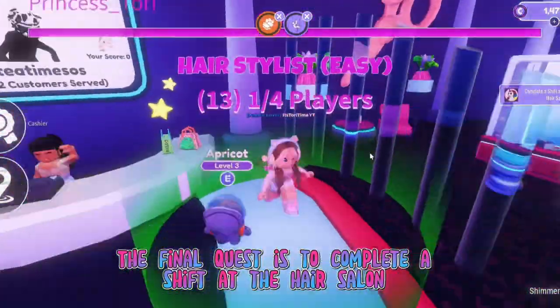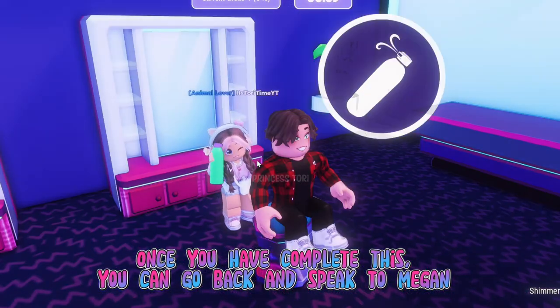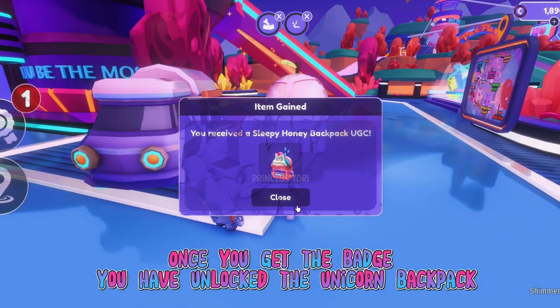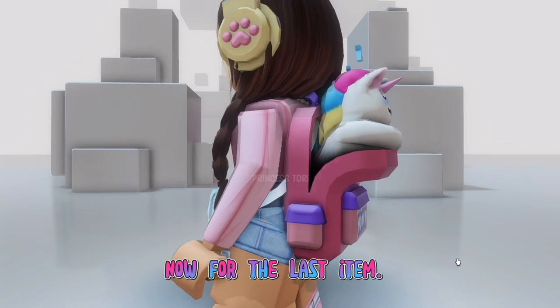Once you have collected 1,000 coins, head back to Megan to get the final quest. The final quest is to complete a shift at the hair salon — it's a pretty cute mini game. Once you have completed this, go back and speak to Megan. Once you get the badge you have unlocked the unicorn backpack. I think it's such a nice free item — comment what you think.